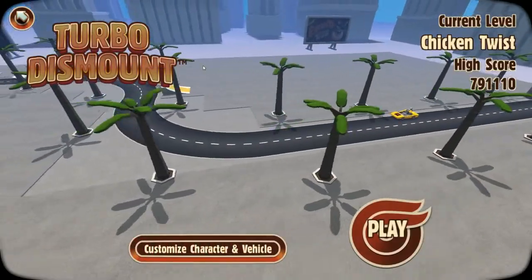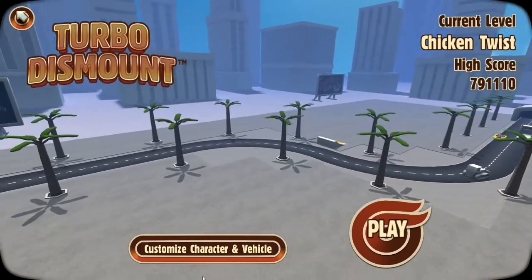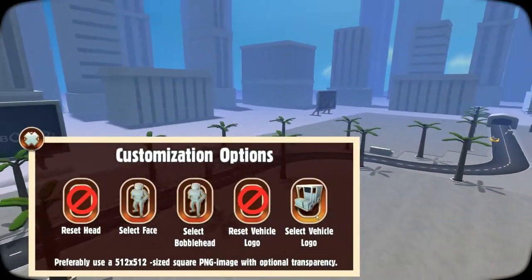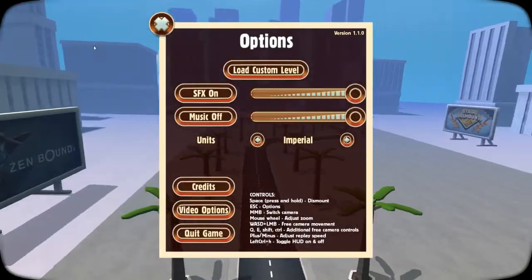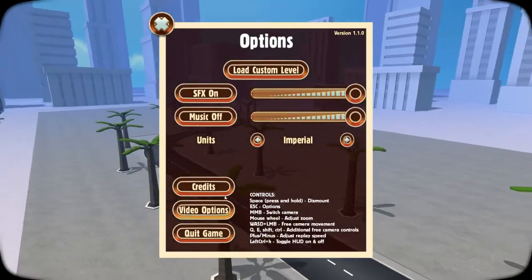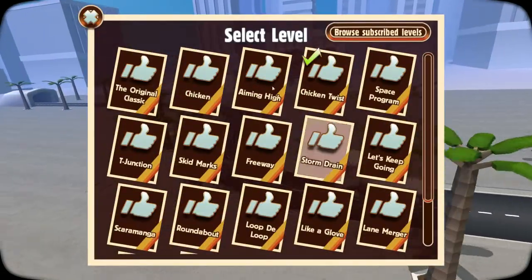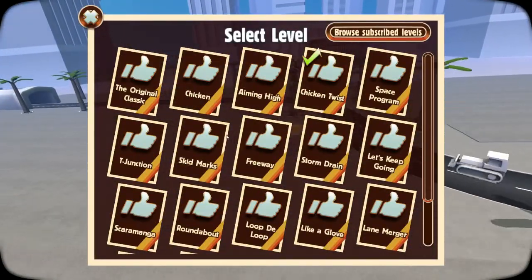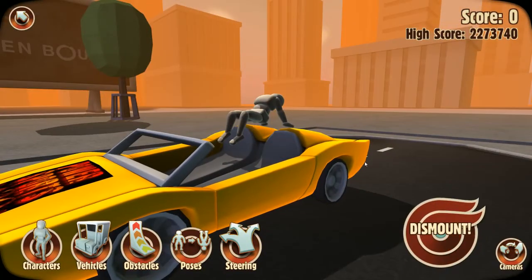Welcome to Turbo Dismount. We're going to do a playthrough of each level. You can customize your character and vehicle — I added the Power Sports logo to the vehicle. You can download more levels, make your own levels. We'll go through the original levels, and I have modified some of them.